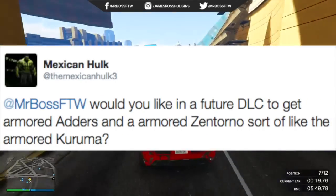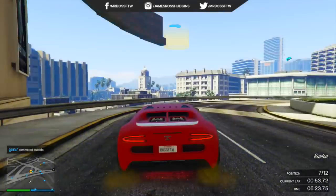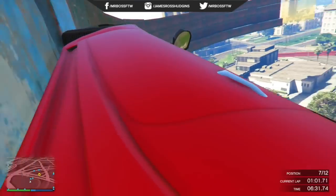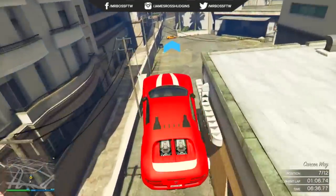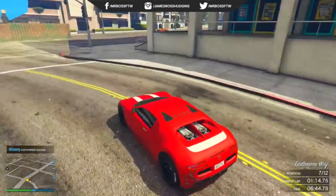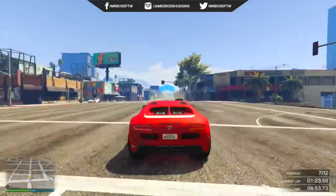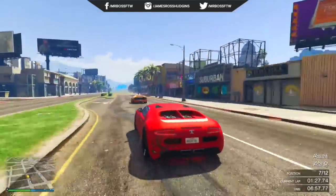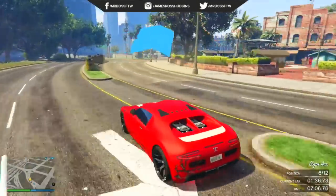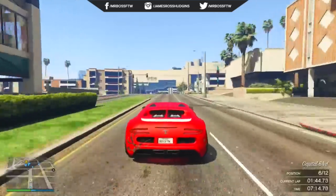Mexican Hulk says would you like to see future DLCs get armored Adders and armored Zentornos, sort of like the armored Kuruma? I do think that would be a pretty cool addition to Los Santos Customs. So far Rockstar has only done two vehicles with armor — the Duke of Death, which is currently not in GTA Online, and the armored Kuruma from the heist update. Armoring supercars makes them really heavy, slowing them down, but maybe there could be an armored option in Los Santos Customs that trades a small bit of top speed and acceleration for protection — a fair trade-off.